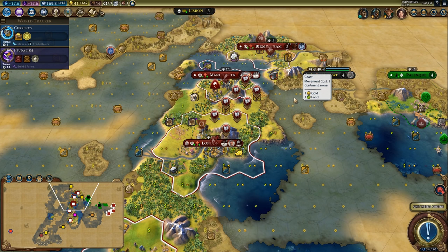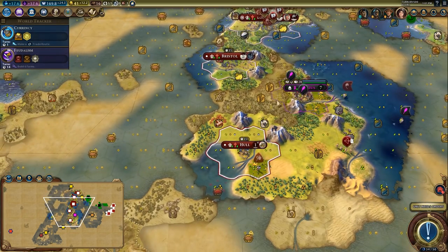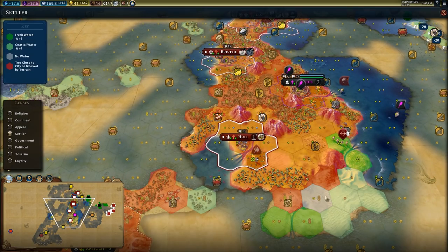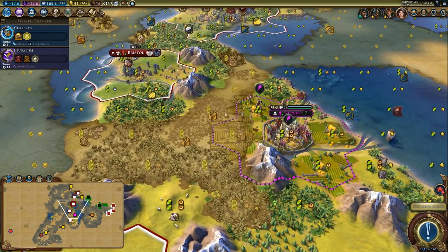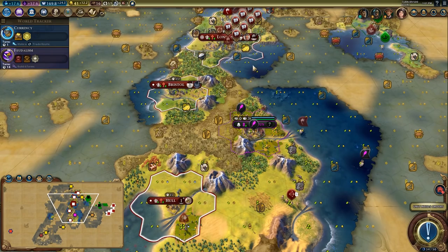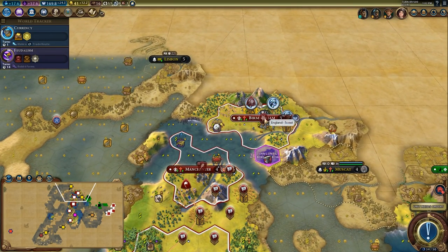Hey spuddies, Potato McWhiskey here and welcome to Let's Play Civilization 6 as Victoria. We have quite a few cities laid out. I might get another city down here — I'm considering taking command of Vilnius to get access to those elephants. I managed to get a scout to check out the northern side of Yosemite because it could be worth settling up there.